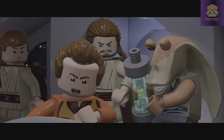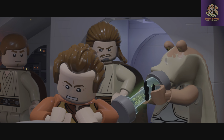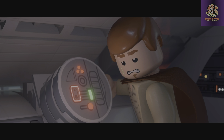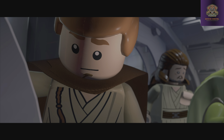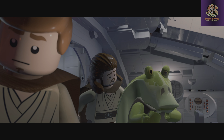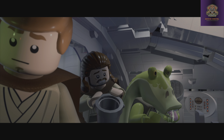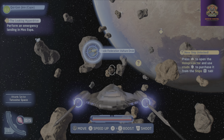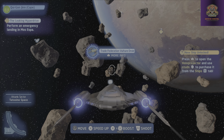There's not enough power to get us to Coruscant. The hyperdrive is leaking. Here, Master — Tatooine. It's small, out of the way. The Trade Federation has no presence there. Tatooine, you say?